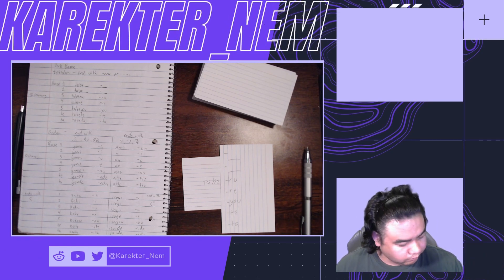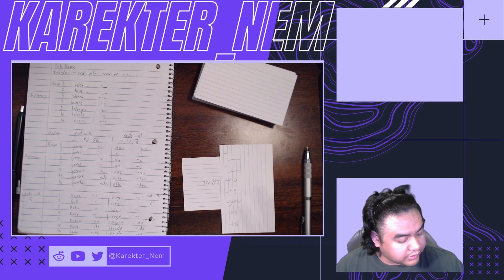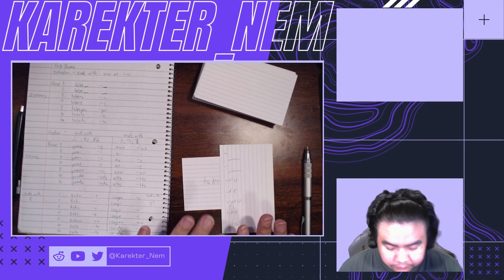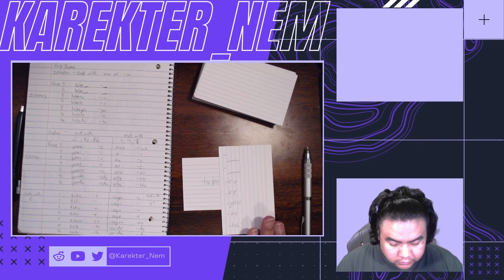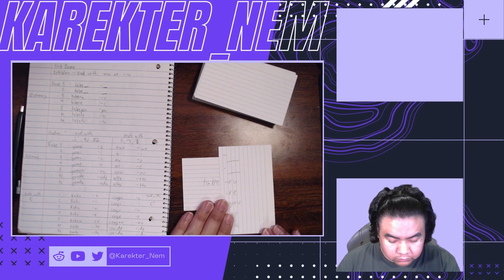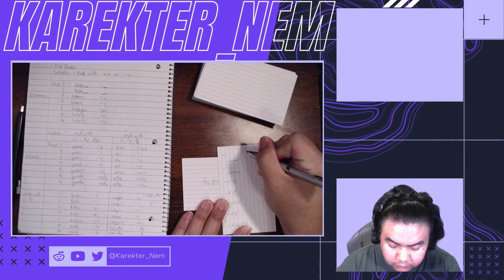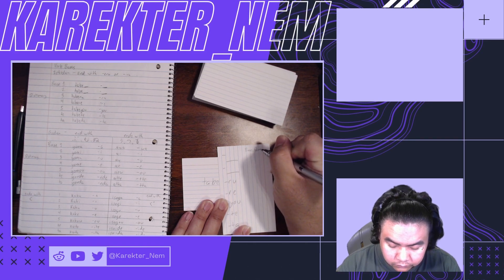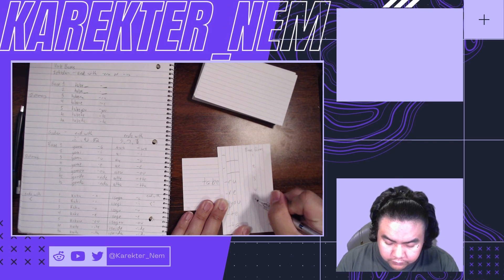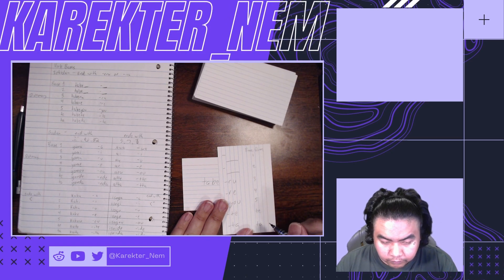It's a good thing I am not automatically jumping straight to my multicolored set of index cards, otherwise I would have already wasted one! So I could mark base form: one, two, three, four, five, te, ta - and this is Ichidan.